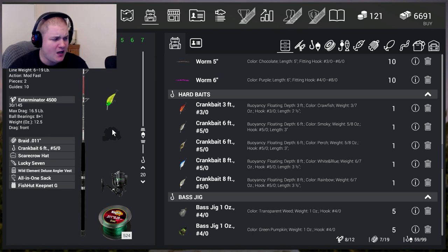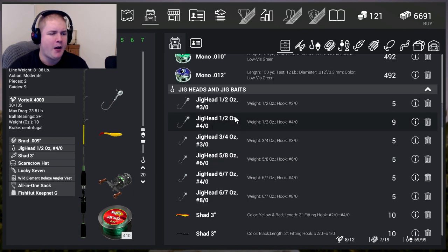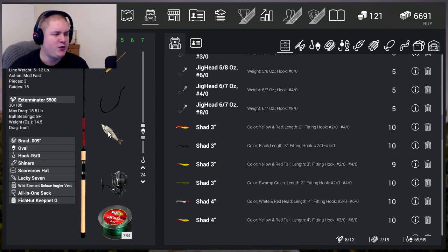I use this one with the 0.11 line, and 0.09 braid which is about a 20-pound test. A half-ounce jig with a size 40 hook and a three-inch shad. I've also got the heavy duty gear - the Phoenix 1410, that's a big rod - and the Exterminator 5500 with 0.09 again. This is for bigger fish, catching on floats.